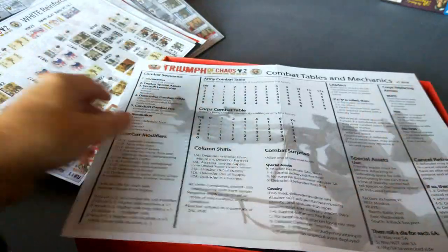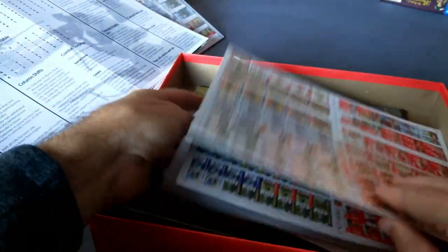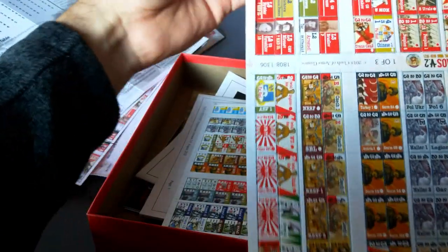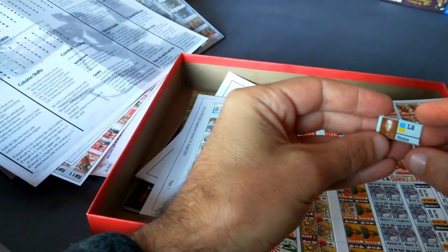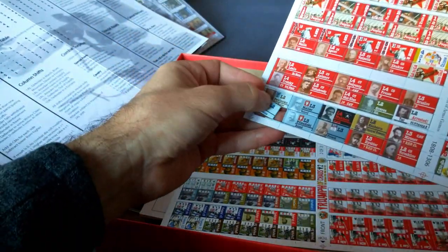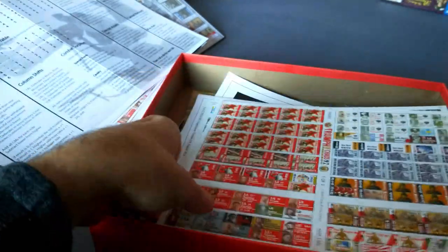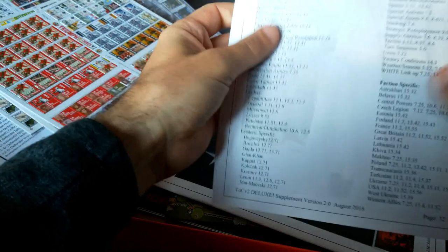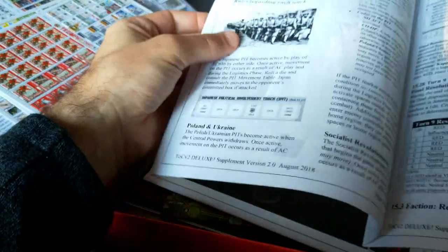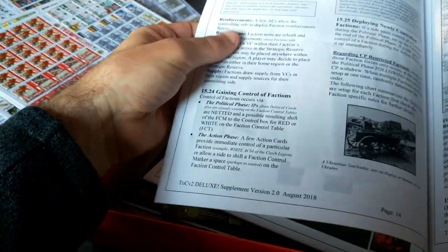The combat table and mechanics — this is about two A4 pages. Let's have a look at the counter sheets. They are thick. Let's pop one out. Nice, sturdy, colourful. Three sheets of those. This is a glossy, black and white — but high quality, glossy print.